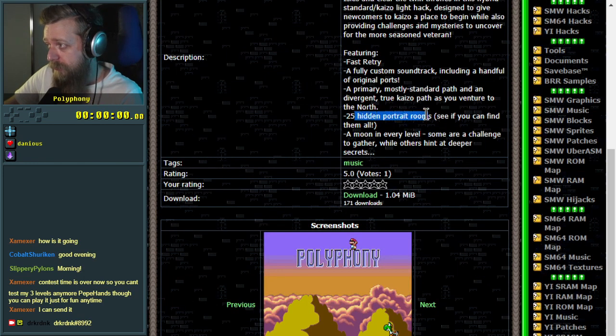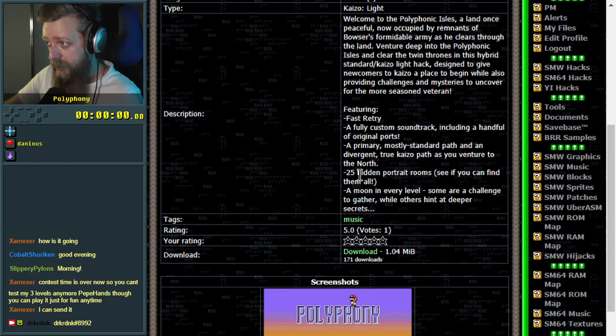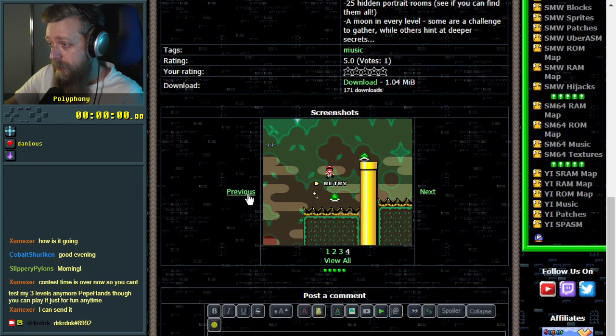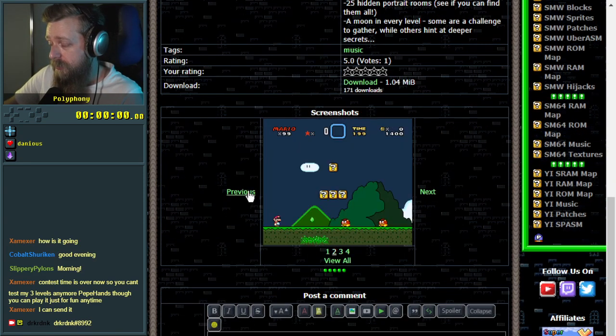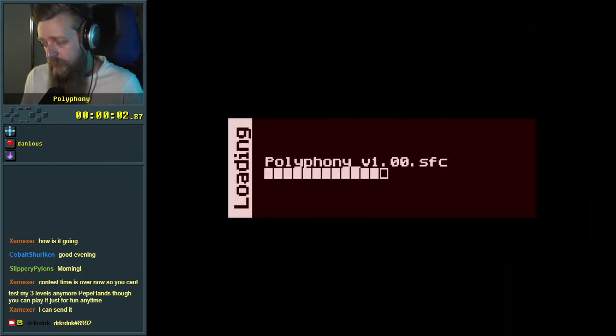23 exits — it's probably important to denote the 23-exit situation. A moon in every level, and there are 25 hidden portrait rooms, so there's more than one per level. If I come across something that looks suspicious I'll check it out. Not that many screenshots, it doesn't tell me too much, but maybe that's a good thing. Only Alex GG has played it. Seems good — load it up and have a look. Tomato presents...